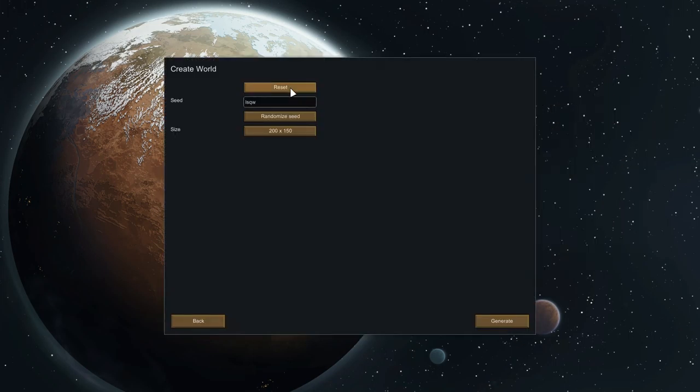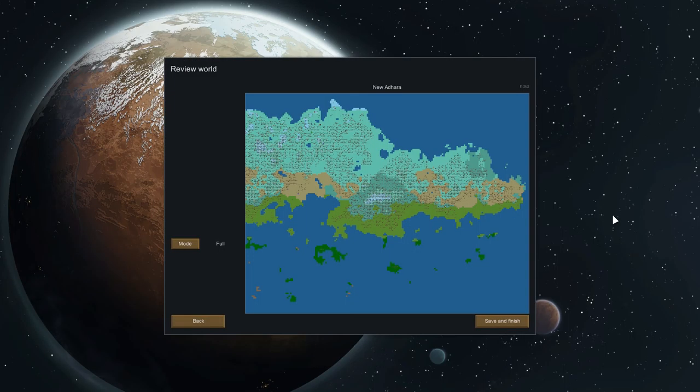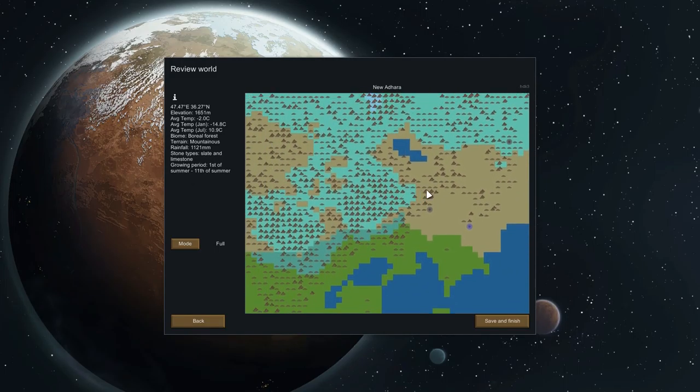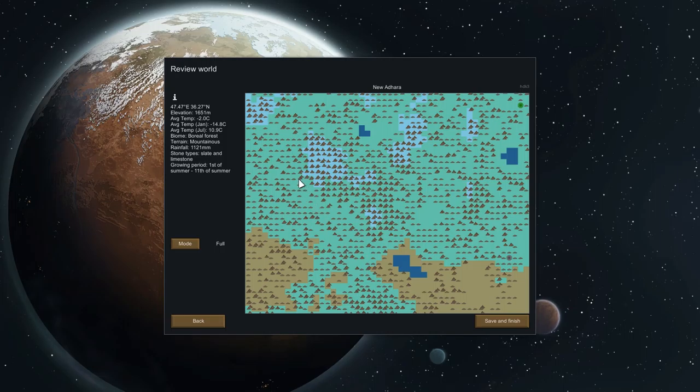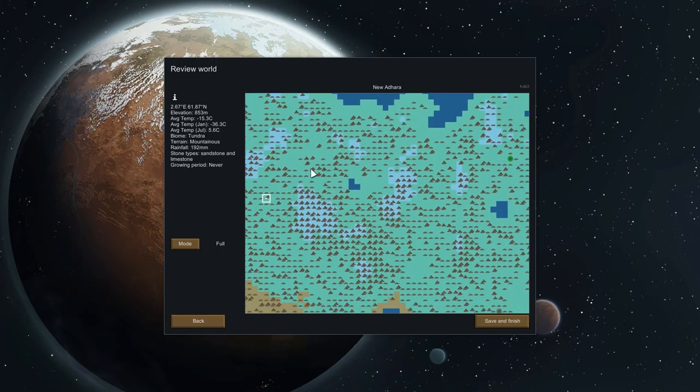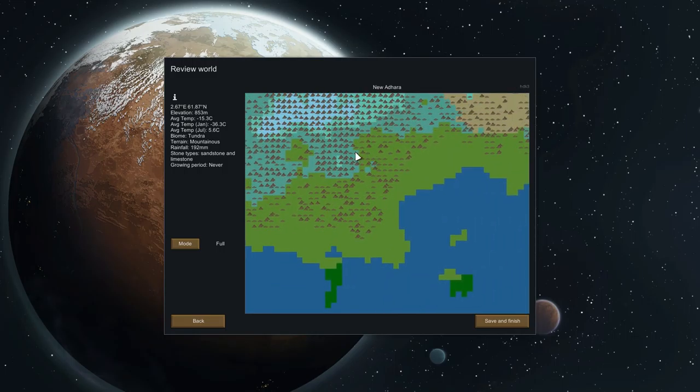So we're going to make a new world here and just hit that button a few times. We're going to generate that. Now let's see what we got. I kind of want something like this — 1st of summer to 11th of summer. Ten growing days, that's not very ideal. What about here? Growing period: never. Oh, that's even better, isn't it? I probably have to go over here near the actual living parts of the world. 11th of spring to 1st of fall — that's not horrible.